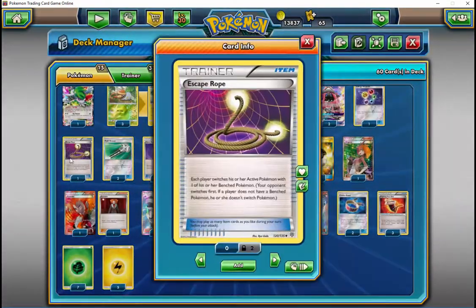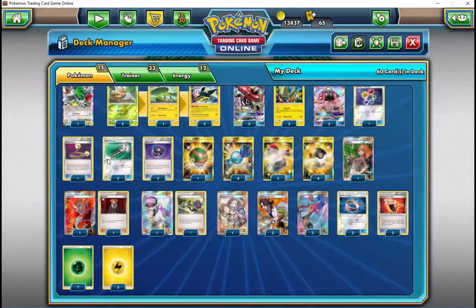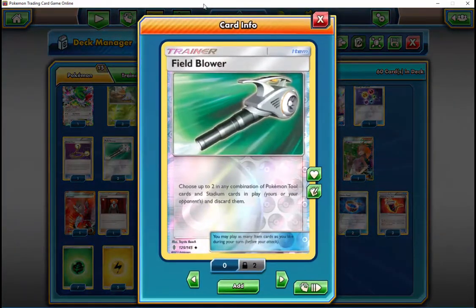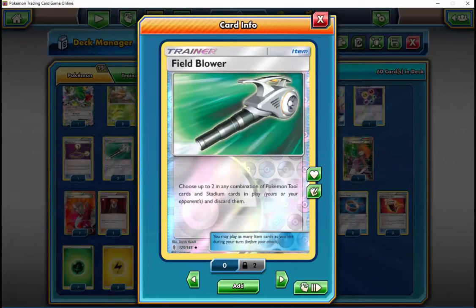Let's talk matchups — just a sentence or two on each. Espeon Garb — it's almost auto-win. Drampa Garb — well, depending on how you play, it's pretty much highly favorable. A little bit harder than Espeon Garb, but highly favorable. What makes it harder? The fact that they pressure with Drampa very quickly, being able to one-hit KO your Vikavolt.